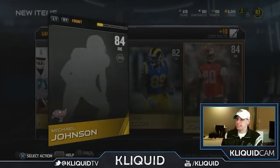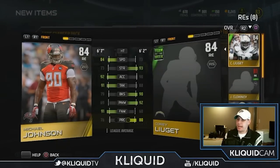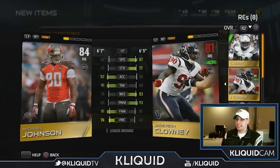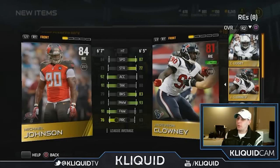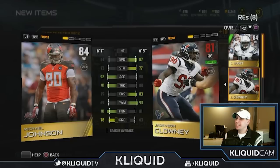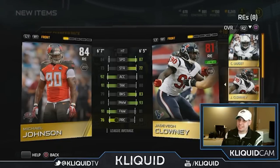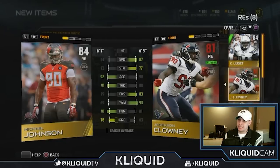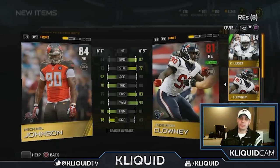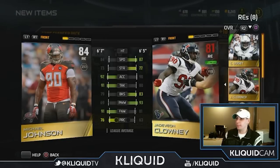Let's compare Michael Johnson to my current starters. Clowney is an 81 overall - significantly worse on paper - but he's faster and stronger, and he has a significantly better power move. However, his finesse move is quite a bit worse than Johnson's. So man, I don't know. What do you guys think? Let me know in the comment section below - should I stick with Clowney or should I go with Michael Johnson? Both these cards are actually pretty solid so I'm pretty happy with either.